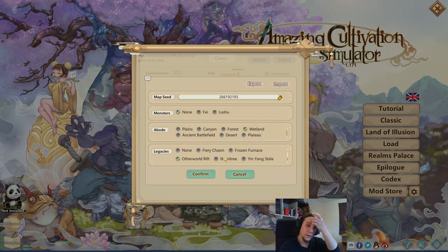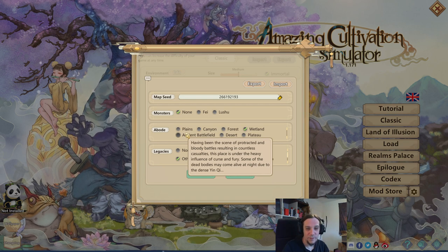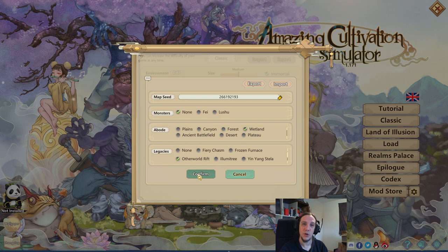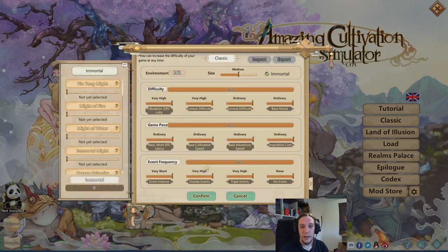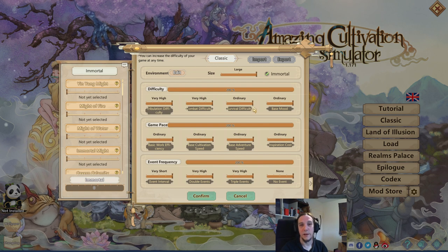I wanted a big water body instead of just the plains. The plains were okay for me as a beginner, but now I want some geographic features to play around and to make things a little bit more appealing and interesting. I'm going to run a large map.